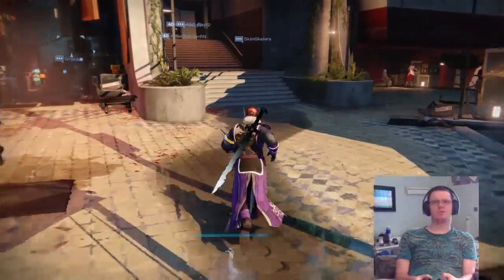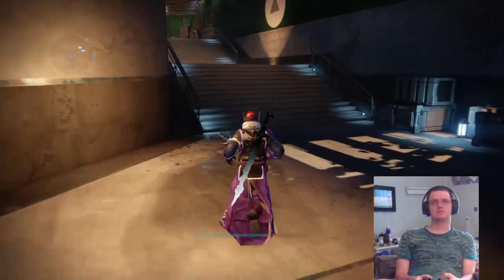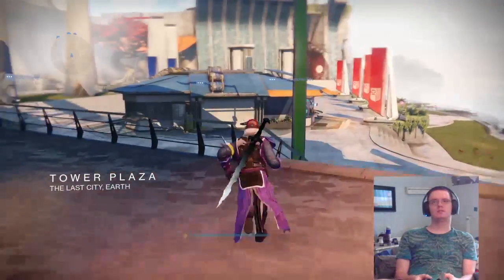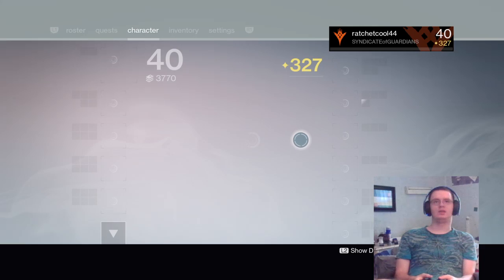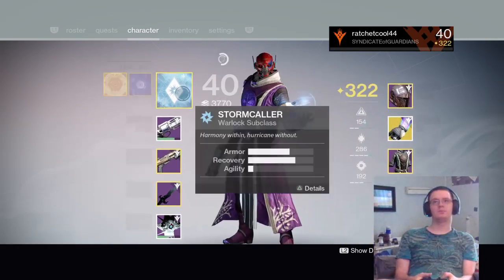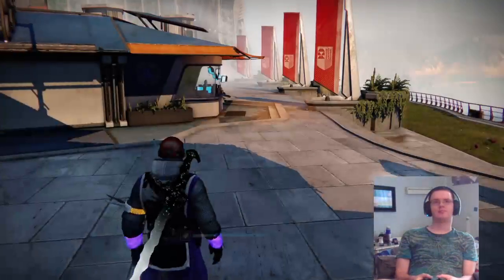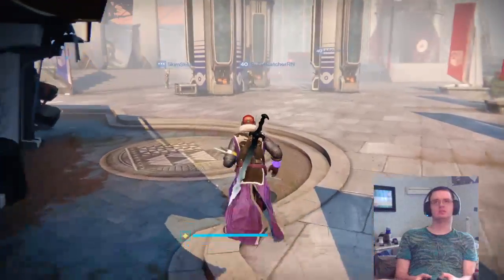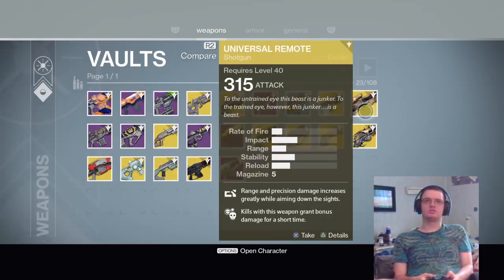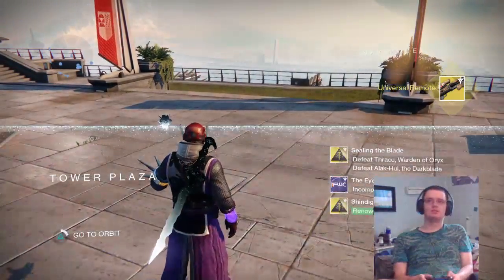I think I got my Universal Remote in my locker — let me show you guys what it does. Let me first check — do I have an exotic equipped? I do not. This is going to drop my light level but I don't really care. Here's mine, it's 315. Scatter grenades make it kind of like the hunter's scatter grenades. Let me pull it up.